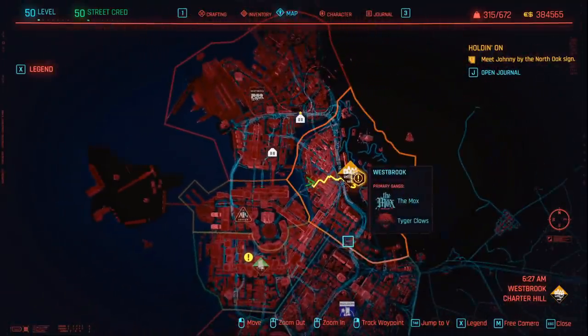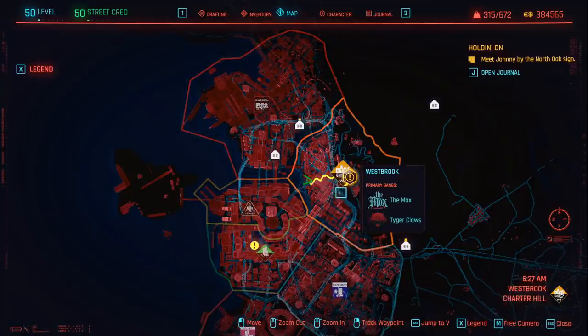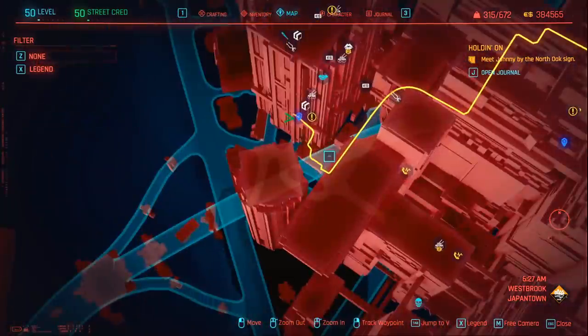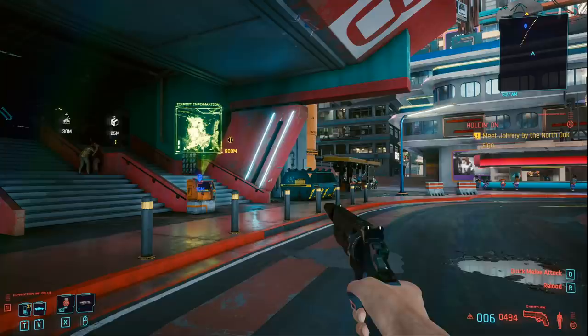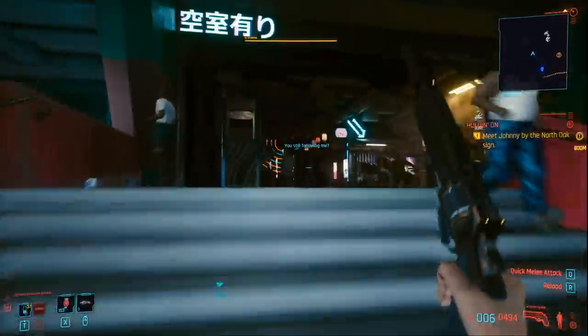During the Pisces side quest you actually need to break into the Tiger Claw Don's penthouse, which is located in Night City in the area of Westbrook. If you zoom in to where Japantown is you're going to find this really large building called Mega Building H8. You can actually come back to this building, however you will not be able to access the penthouse again if you miss this weapon. This is the fast travel point and you'll basically come into this building just here.